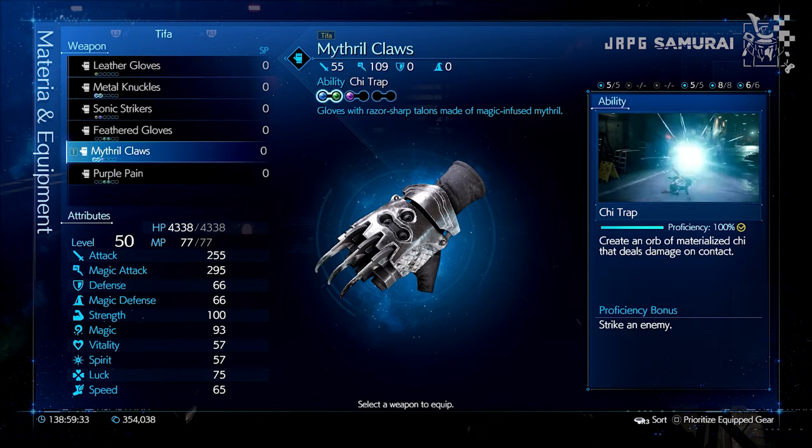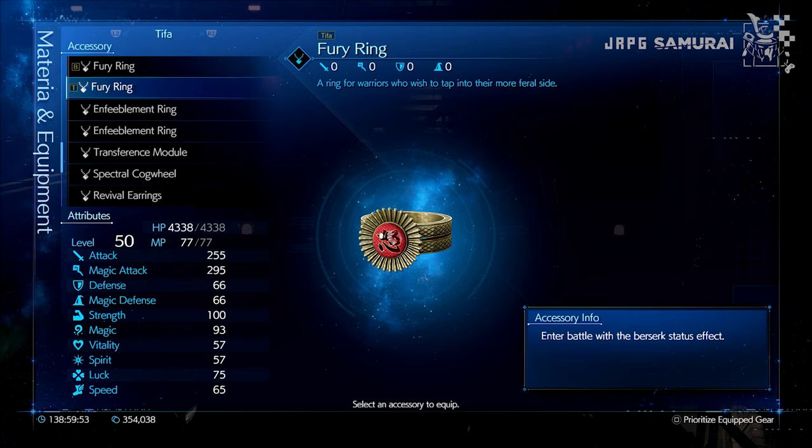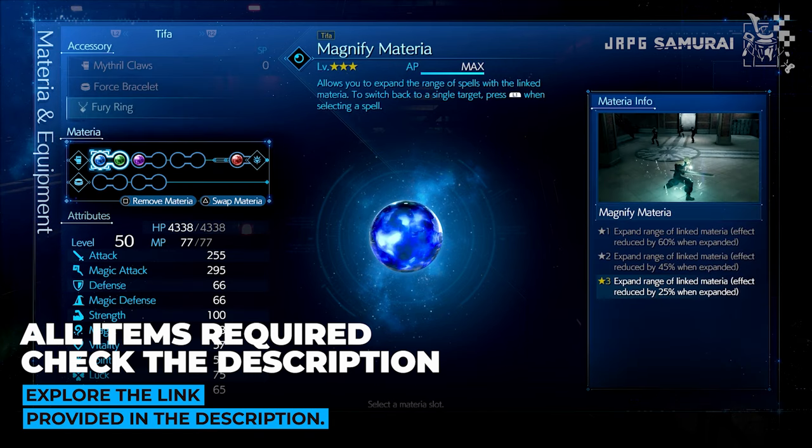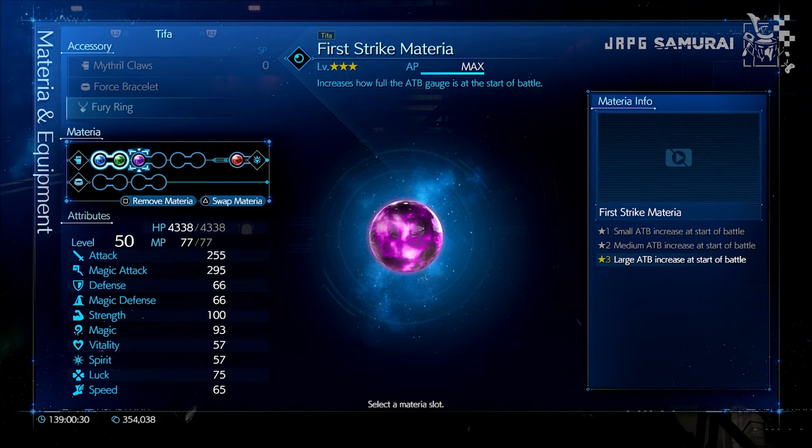For Tifa, wear the Mythro Claws, Force Bracelet for the armor, and Fury Ring or Platinum Earrings for the accessory. Her materias would be Magnify paired with Fire. Tifa will use the second First Strike materia as well, and the rest of the slots go for the materias that you want to level up.